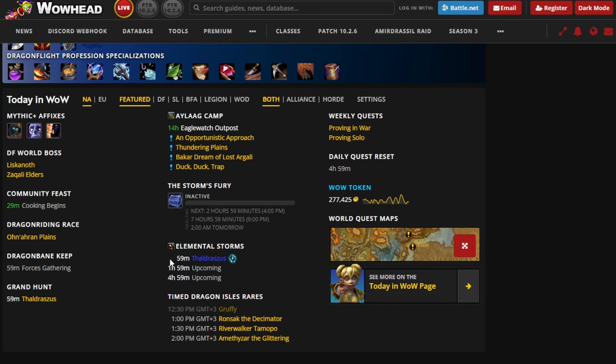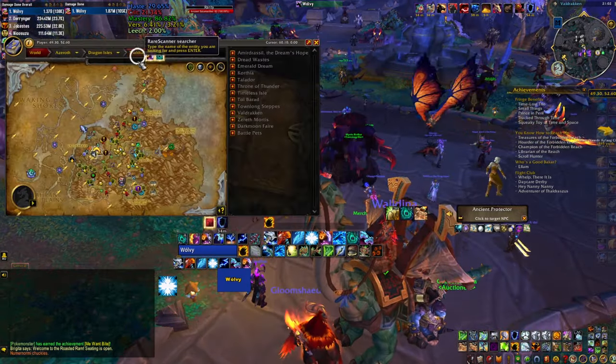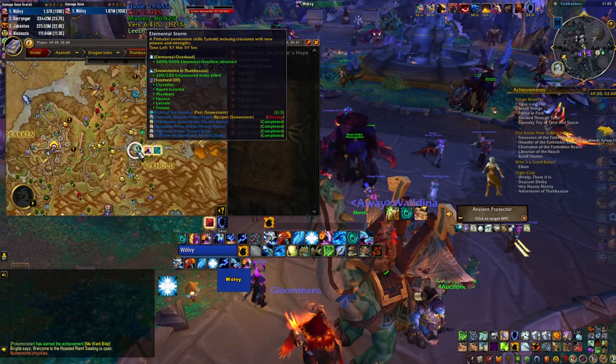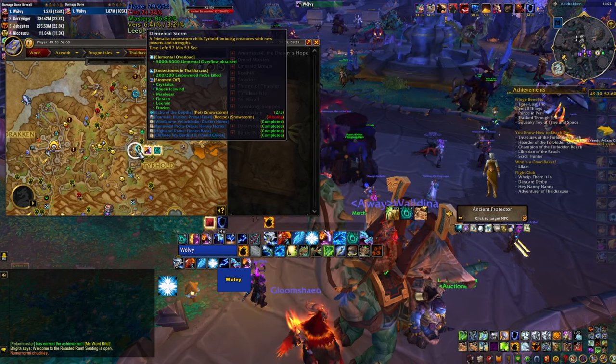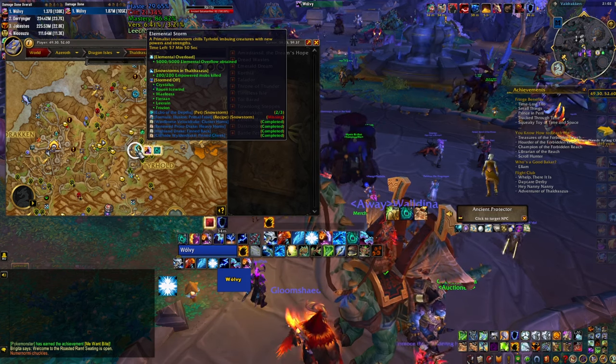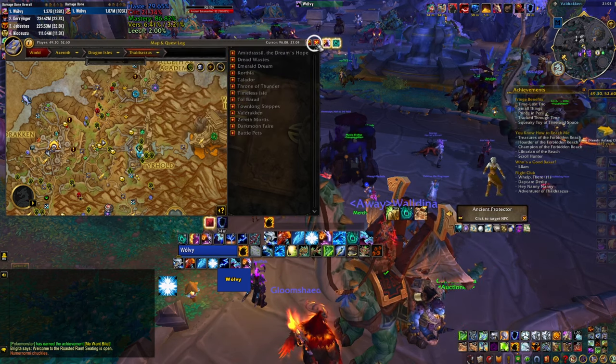This is where WoWHead comes back — if you don't have this achievement completed, you can track when the next storm will be active, and once it is, check the location and type. Keep an eye on it, because some storms are very rare and if one is active while you're online, you don't want to miss it. With Handy Notes, you can also hover over an active storm on your map to see if you've completed the achievement for that specific storm. The achievement itself requires killing 200 empowered mobs in the storm, which takes 10 to 30 minutes depending on your gear.